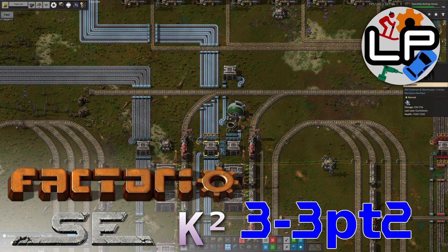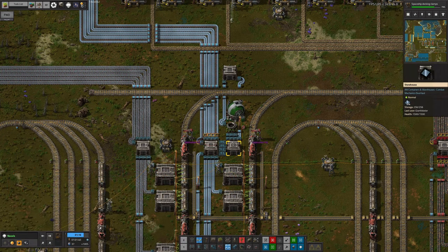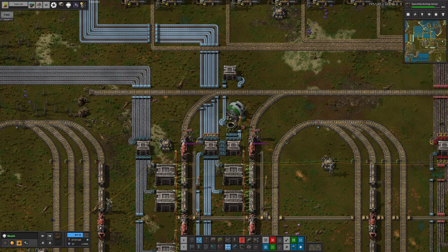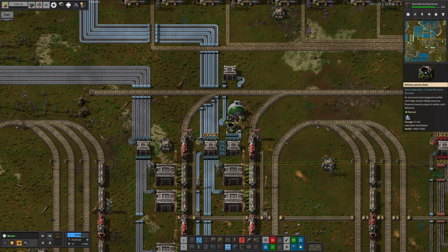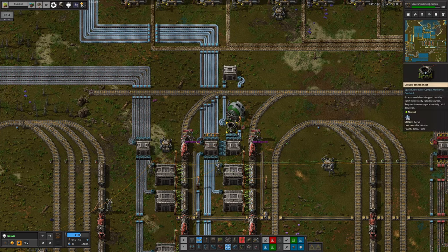Hello everyone and welcome to Laurence Plays Factorio. I spotted a rather unfortunate thing happening a moment ago. Let's see if it happens again because I've reloaded. This is the glass receiving area where lots of glass is sent over, created from sand on all the exoplanets. We've got quite a lot of it at the moment - all of this is full and stopped, and this chest is filling up quite quickly. I'm a little concerned that these delivery cannon capsules are just going to keep dropping in, so I'm going to watch it for a moment and see what happens.